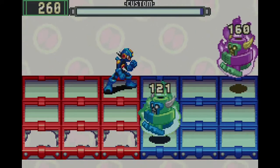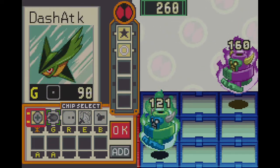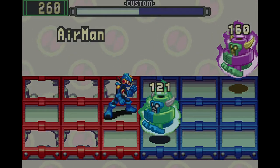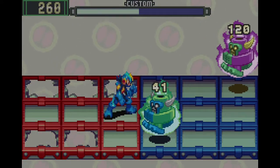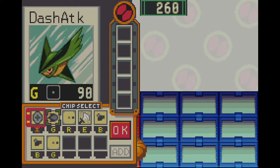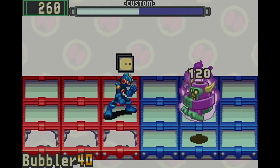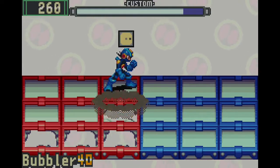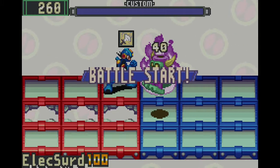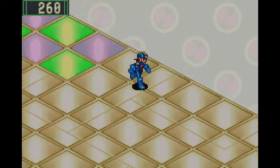This might actually be a tougher fight here. The fact that the Flamie 3 can change places on us really does kind of suck. Double Bubbler means we can actually maybe kill him? So we got him, but yeah — close. It was a little bit scary here to fight, honestly.